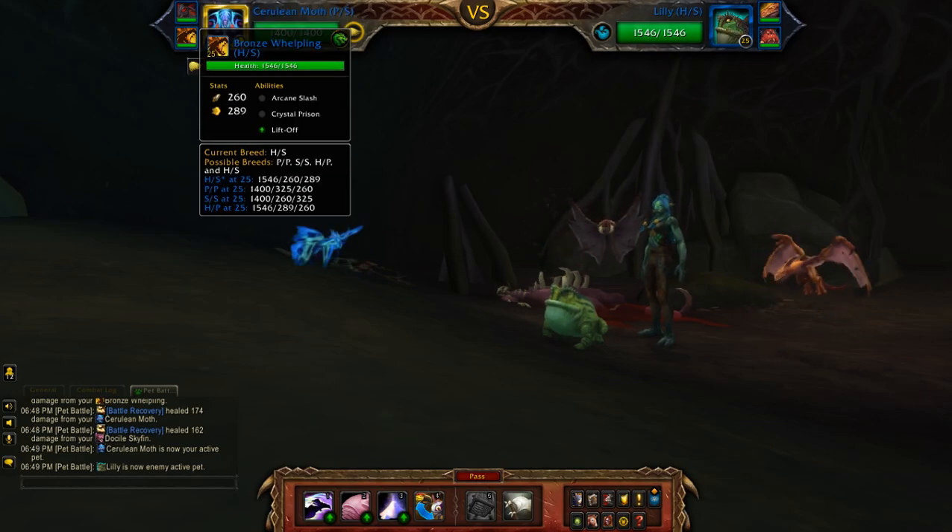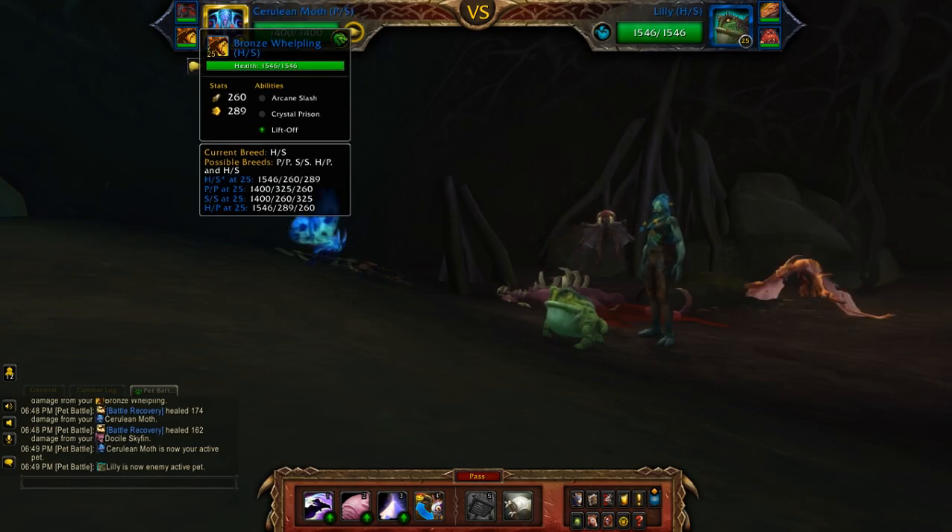The second slot is my leveling pet — it shouldn't be taking too much damage at all. And then the Bronze Whelpling, which is a health/speed breed with arcane slash, crystal prison, and liftoff.